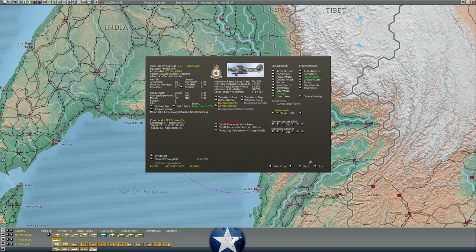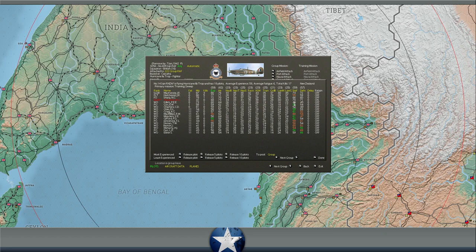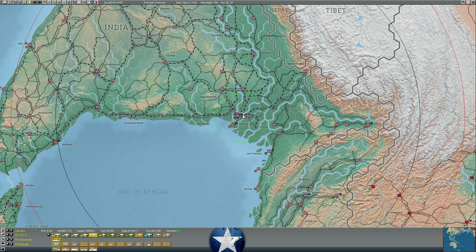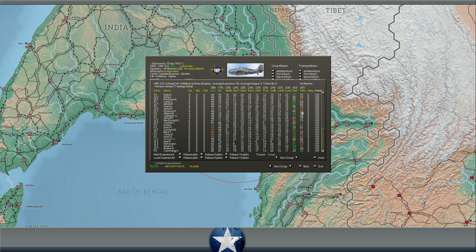Filtering by aircraft type we can see experience gains more efficiently. We're also building a massive fighter squadron at Calcutta of F-4F Wildcats for the Marines. Right now they're just training — 61 aircraft with 6 more being repaired. They'll be up to 67 aircraft with another 6 from the pool, making up to a 102-aircraft squadron. They're gaining strafing and defense experience from the type of training we're running.